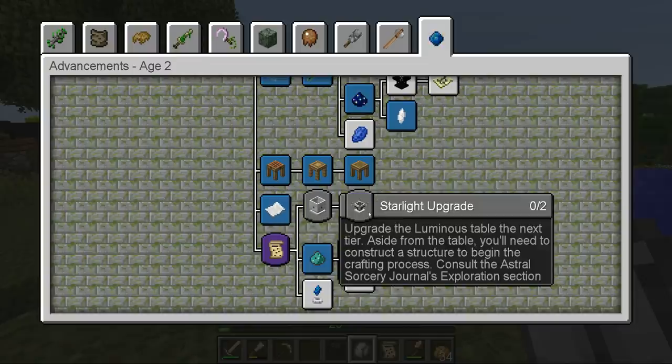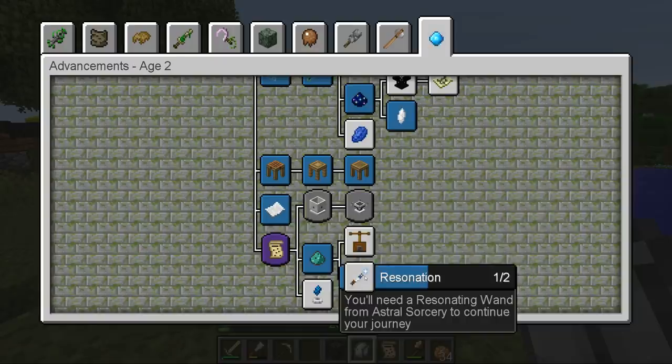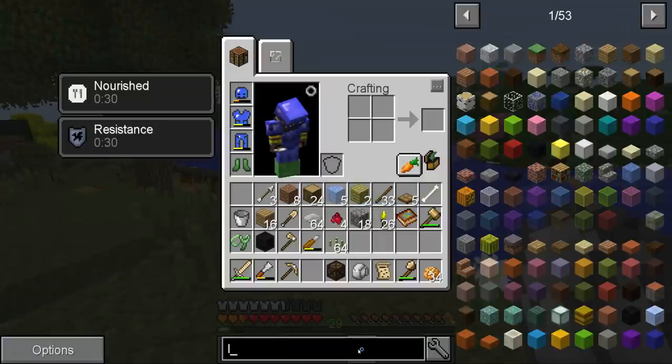We also got the liquify step which is going to be the main quest here, then we need the starlight upgrade. You need a resonating wand from astral sorcery to continue your journal — that's what I knew about. So the resonator is the one we need to make next.